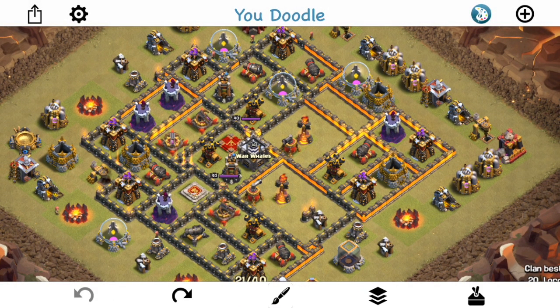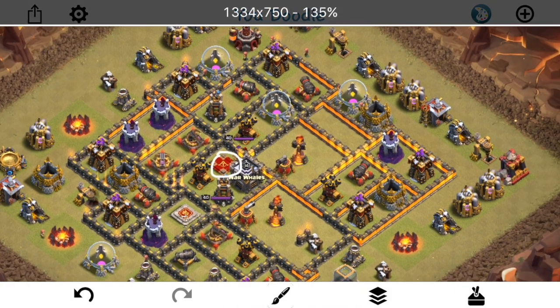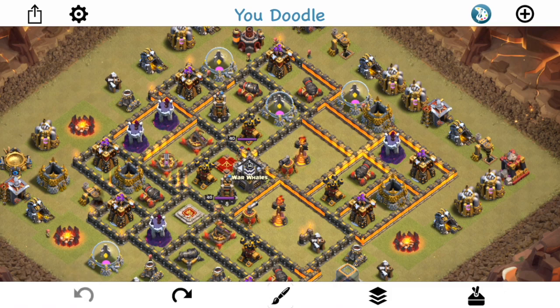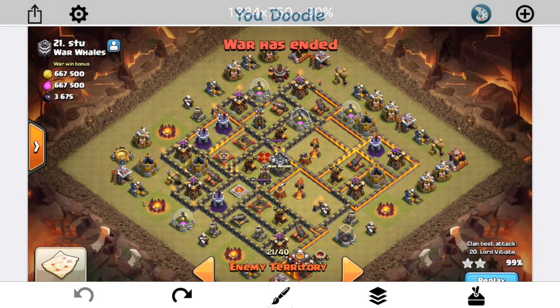That covers most of the basics on this base. To recap: keep Inferno Towers close to the core so the attacker can't ignore them. Keep your Air Defenses and point defense in strategic locations to mess up a Queen Charge — that's good against any attack. The Hound-Loon CC is good for defending Queen Charges. Keep your Spring Traps away from your Giant Bombs, use Kill Zones, and let's take a look at a few replays and then one more base.